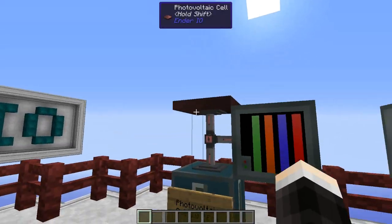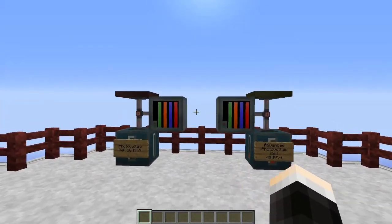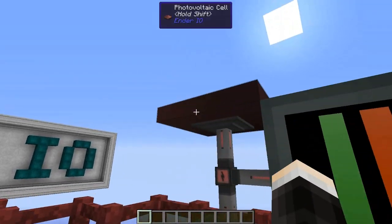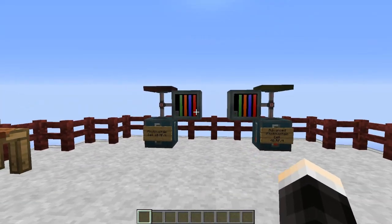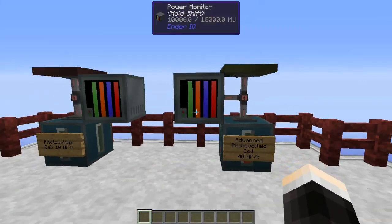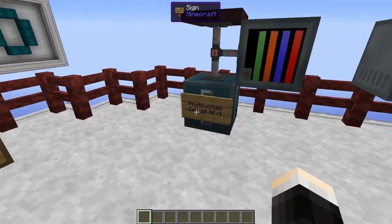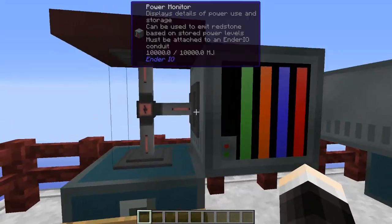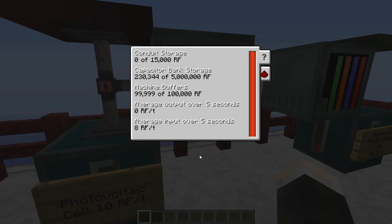When you place these down they will produce power when exposed to sunlight. If you put a block on top of it, or basically if you put it underground, it won't generate any power at all. The photovoltaic cell here will generate 10 RF per tick, and we can use the power monitor here to see that we're at this moment producing 8 RF per tick.